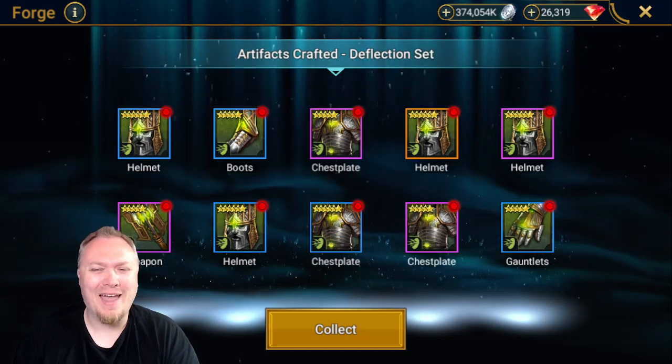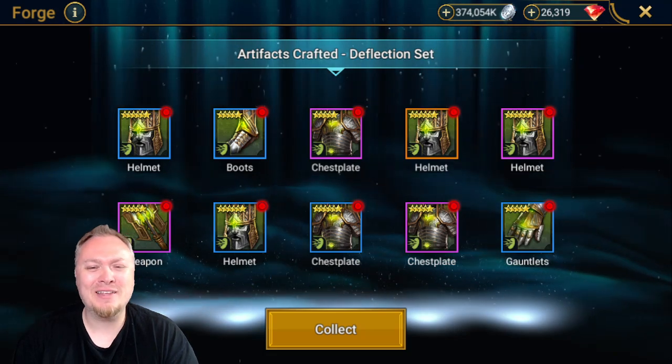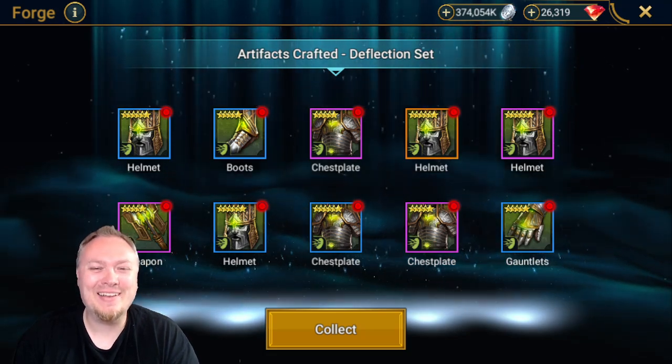Deflection is now an S-tier set. Let's craft it, let's gear them, let's talk about it, let's get it.